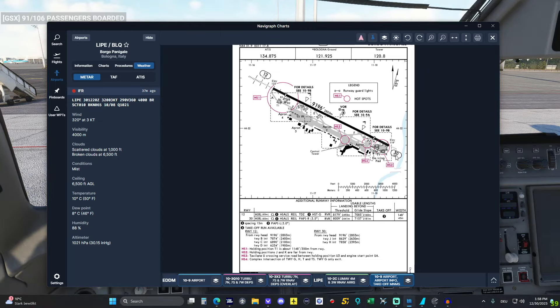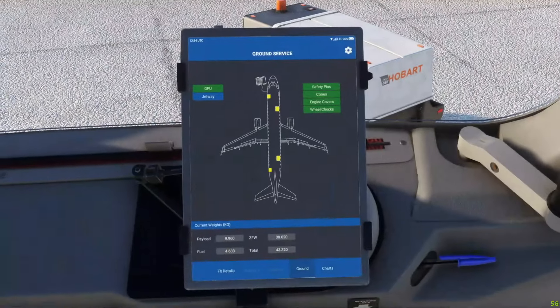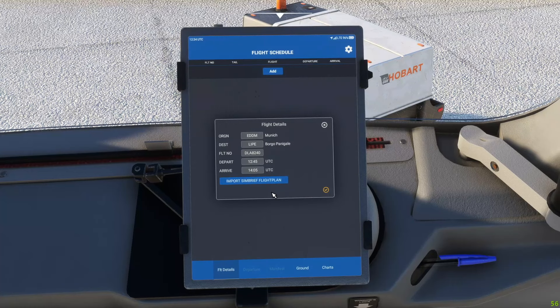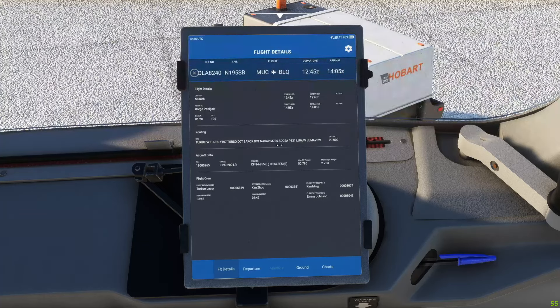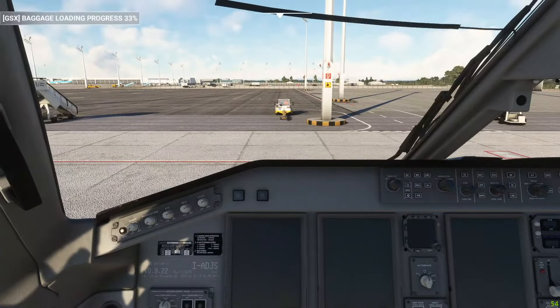In Bologna there's one runway, so two directions — we'll choose based on wind when we get closer. Conditions show 320 at 3-4,000 with scattered at 1,000 — low clouds but 4,000 should be fine. We'll plan runway 30 for now. Munich weather is 260 at 14 — a bit windy but pretty much straight on the nose for departure. I'll load the flight data from SimBrief: Air Dolomiti 8240, 106 passengers, cruise altitude FL290.